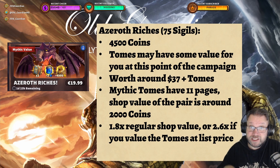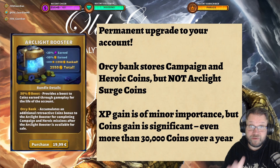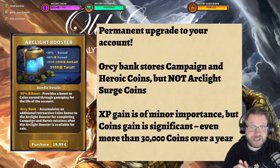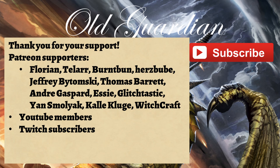Obviously if you're really a big spender, then those tomes can also be of great value to you, because you're aiming to get everything all the way to the max. So what you really want to buy if you spend money in this game is the Arclight Booster, because it's at least five times as good as any other offer in the entire shop. And beyond that, you look for those time-limited bundles, and depending on exactly how much you want to spend, you may grab them all, or you may grab them somewhat selectively to optimize the use of your money. Thank you for watching. Click like and subscribe if you enjoyed this, and a special thanks to all of my Patreon supporters, YouTube members, and Twitch subscribers who make all of these videos possible.